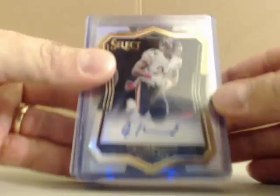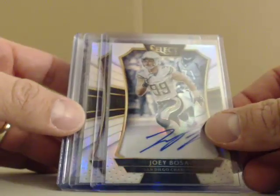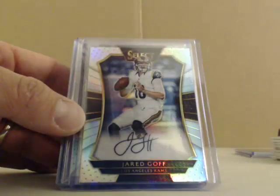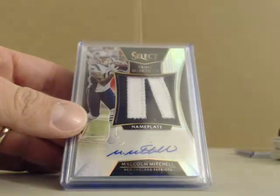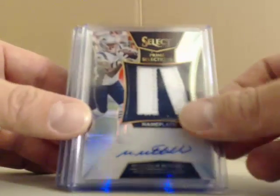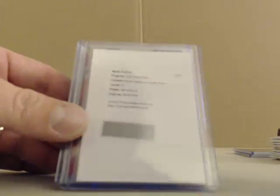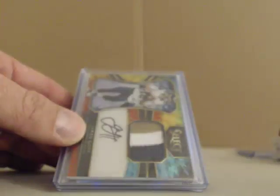Now the better hits. First up, Jordan Howard die cut numbered out of 99. Joey Bosa numbered out of 49. We had a Jared Goff numbered out of 49. And a sweet nameplate rookie auto of Malcolm Mitchell numbered out of 49. And also numbered out of 49 — it is a redemption — for Dak Prescott. Very nice.